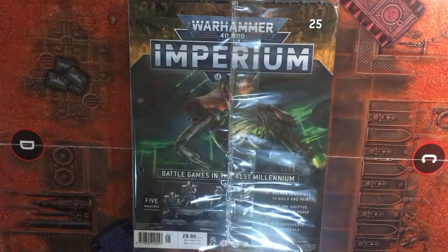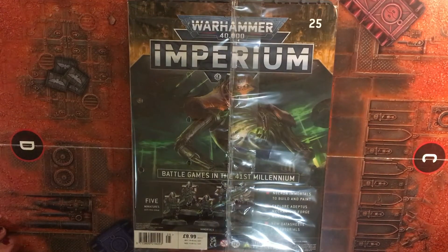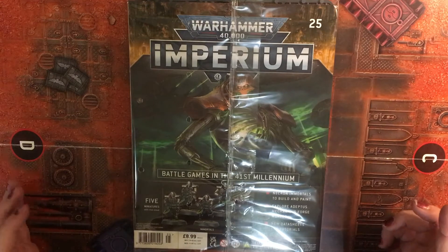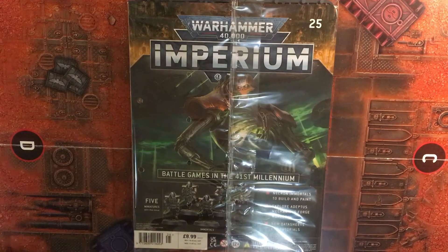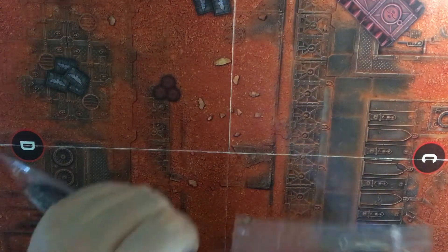Hi everyone and welcome to today's video which is Warhammer Imperium number 25. In this one we get five Necron Immortals, we also explore the Adeptus Mechanicus Forge Worlds, new data sheets, and tutorials. So without any further ado, let's make a lot of noise and break into it.